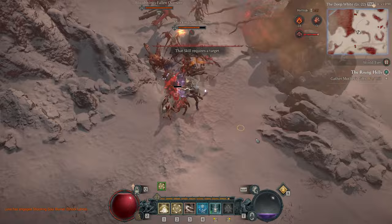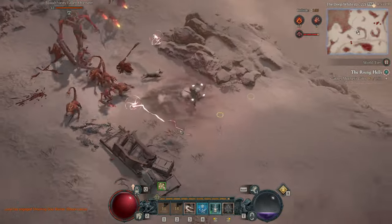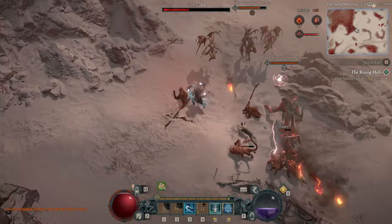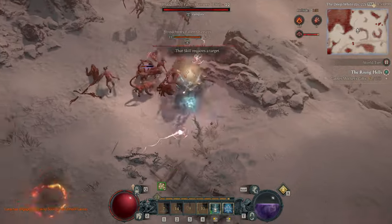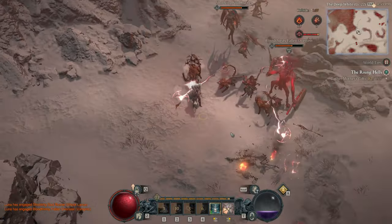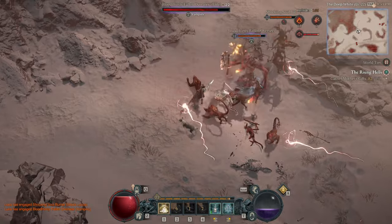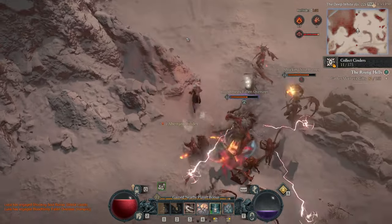Another effective strategy is to engage in Infernal Hordes, a new endgame event introduced this season. Players face waves of enemies within a limited time frame, with each wave lasting 90 seconds. This event allows players to battle multiple bosses and numerous elite foes, ensuring a steady accumulation of Mother's Gifts.